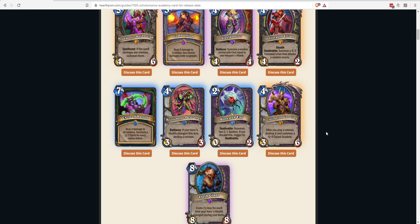Next: Disciplinarian Gandling, a four-mana 3/6 — after you play a minion, destroy it immediately and summon a 4/4 Failed Student. The 3/6 stat line is solid, and if you're playing an egg deck like Bone Web Egg, you trigger the Deathrattle and transform your 0/2 into a 4/4 — great value. It reminds me of Tekahn — five-mana 4/4 turning all your Lackeys into 4/4s. Even one lackey becoming a 4/4 is already great value on top of a four-mana 3/6.